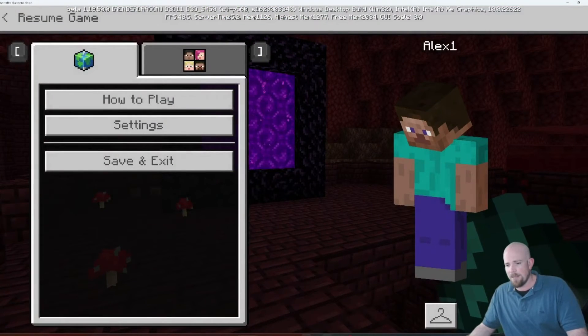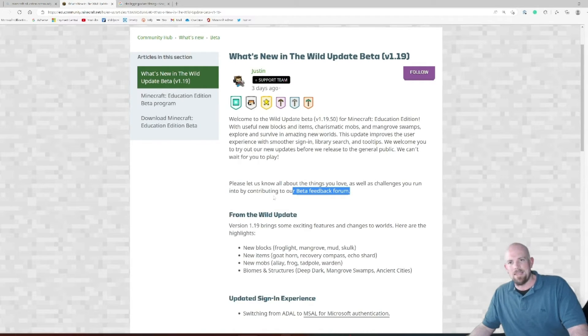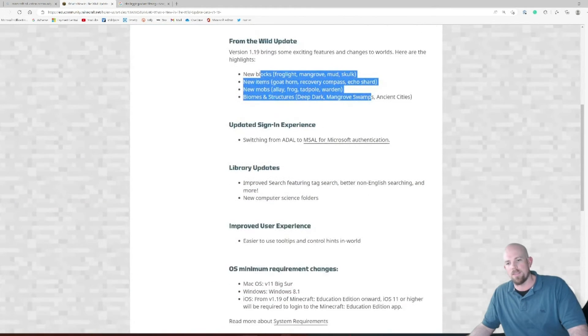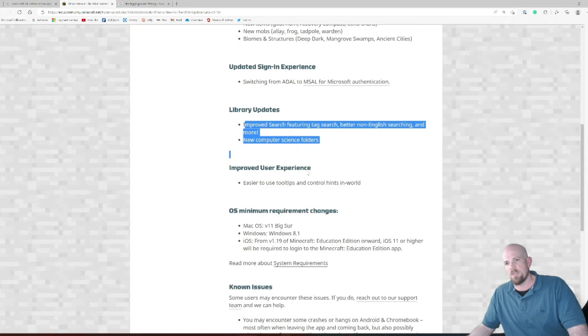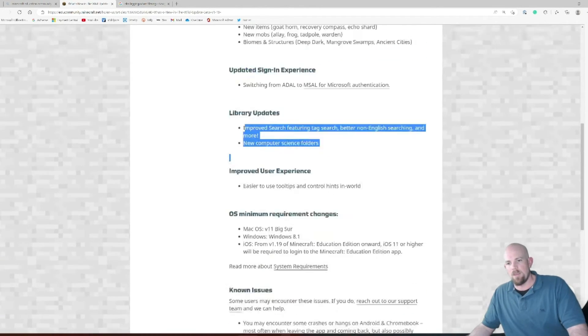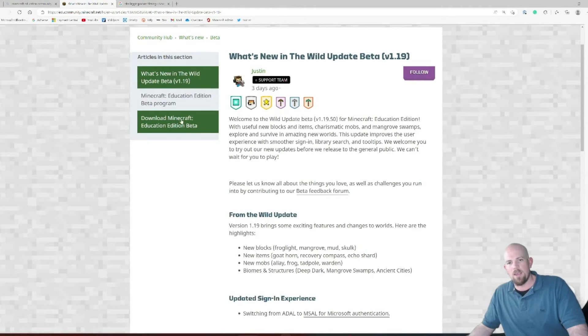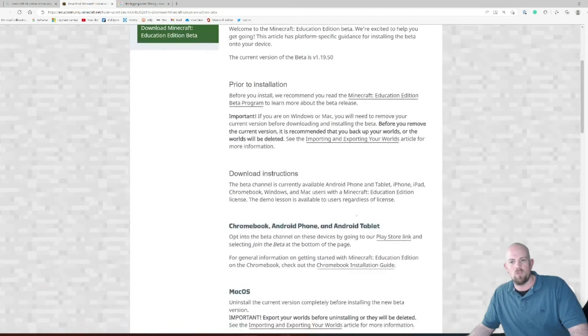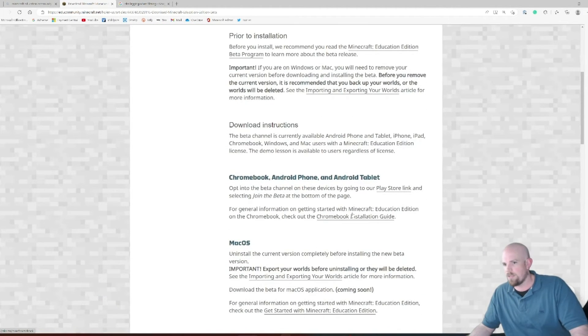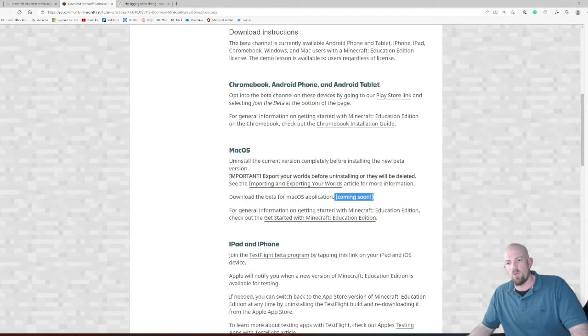To test this out, the link is in the description — it's on the edu.community.minecraft.net website. You can check out what's new: updates to library functionality, improved user experiences, work around sign-ins, and minimum specs. From there, click to download the beta version and follow the instructions for your device. Note that some devices aren't beta-ready yet — as of this video's publish date, Mac users will still need to wait.